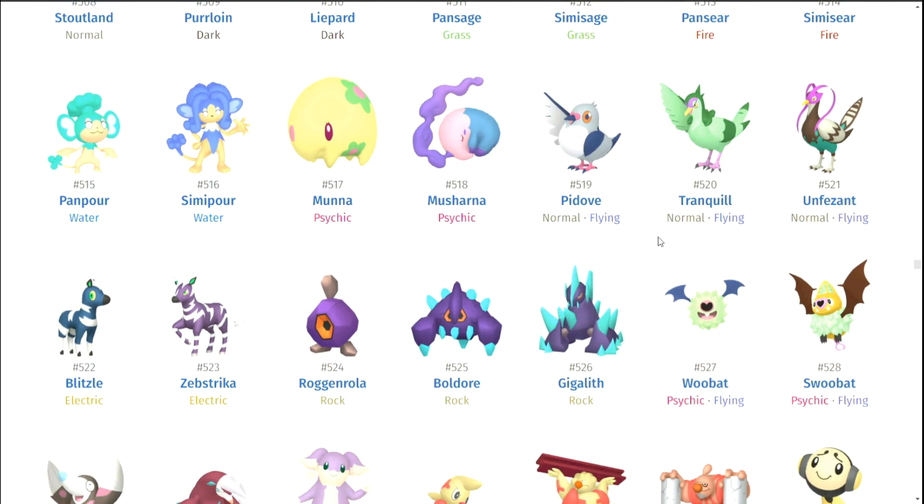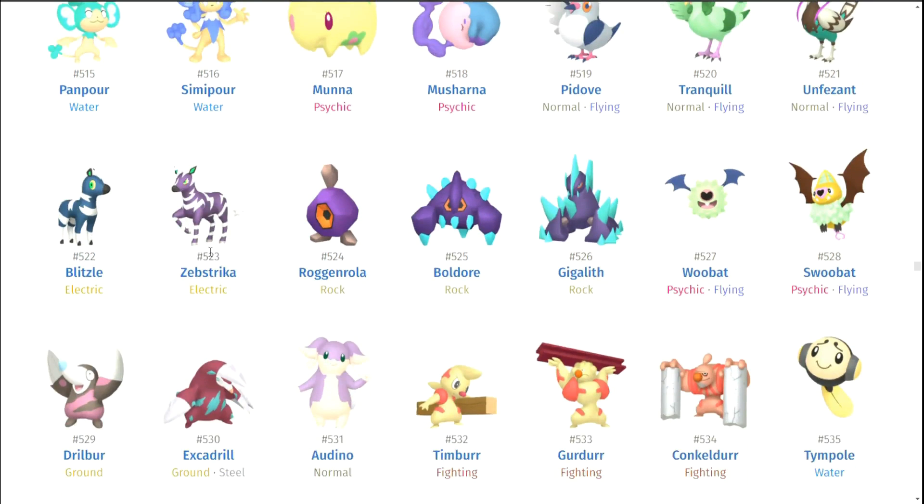Pidove, Tranquill, and Unfezant — whatever. Blitzle and Zebstrika — I really would have liked a yellow color scheme to go with them. I mean, I know they're zebras, but that would have been really cool. Maybe if they just made the electric fur part of it but kept the white stripes — that would look really cool.